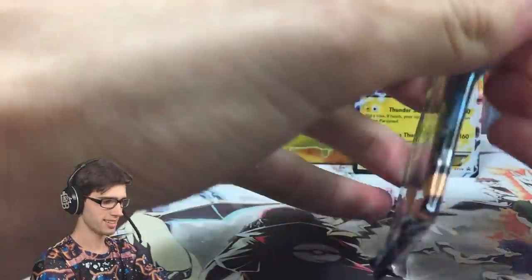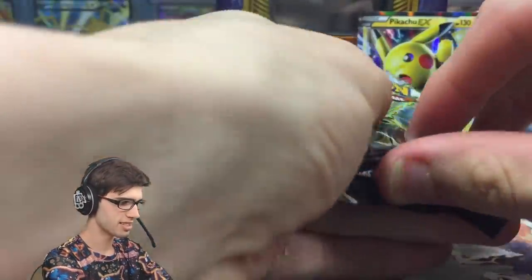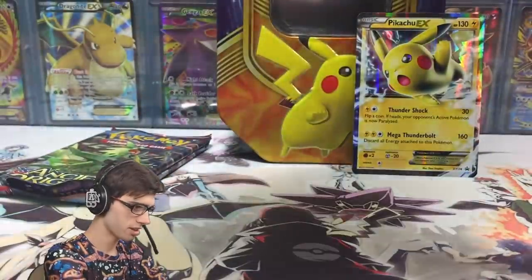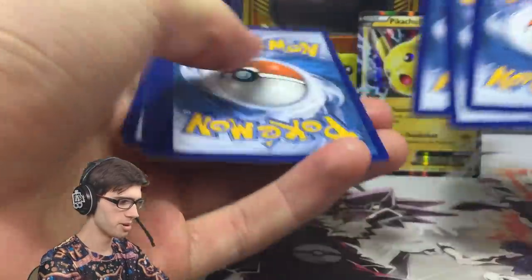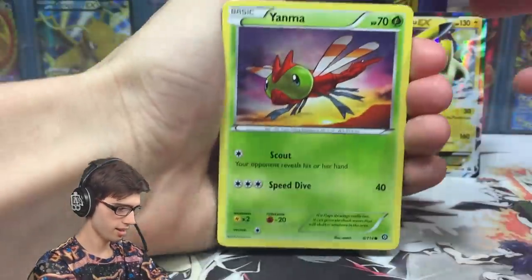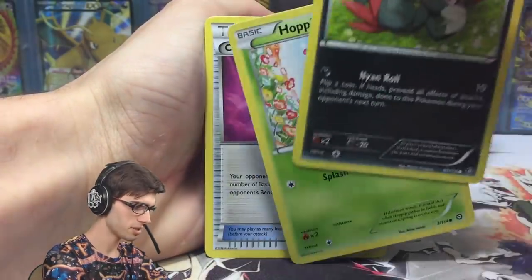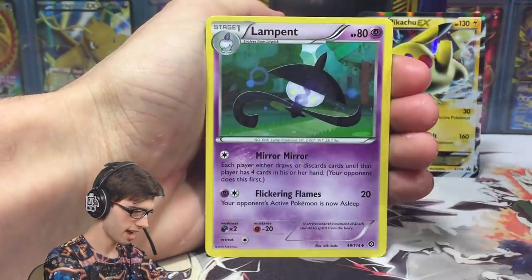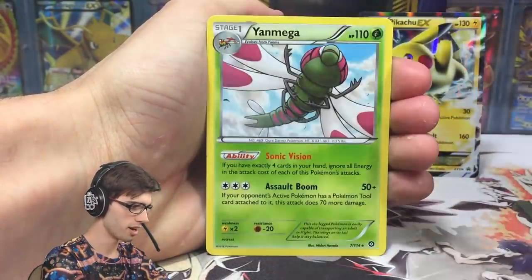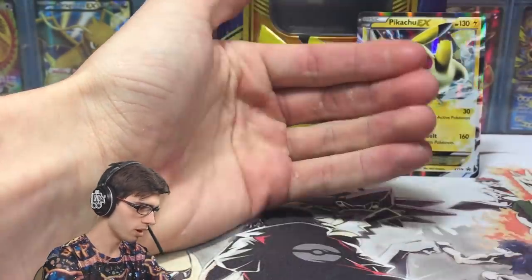There's only a Spritzee. The only card I need from Steam Siege is the secret rare Volcanion EX. I'm going to try and keep the color of the code hidden. We've got a Yanma, a Mankey, Mantine, Sneasel, a Hippopotas, Captivating Pokepuff, a Clefairy, a Lampent, and an Umbreon — wait, that's a reverse — and a Yanmega regular rare, one of the better regular rares in the set.